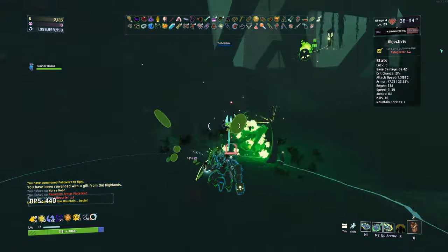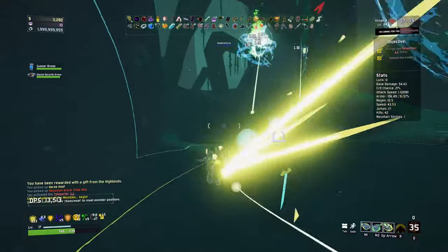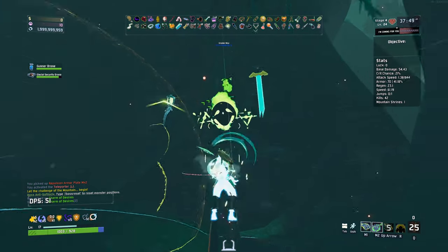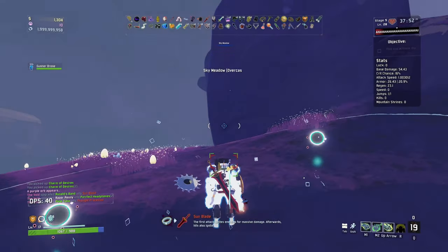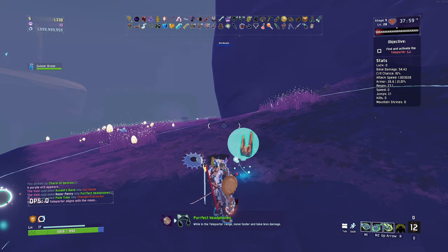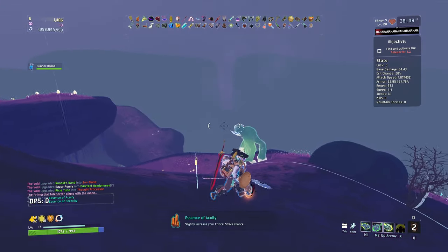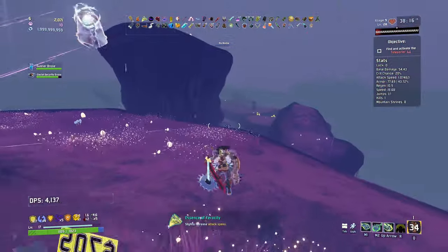This active is bonkers — absolutely ludicrous. It just one-shots bosses. We've got a bunch more upgrades here. First attack ignites enemies for massive damage — afterwards, hits also ignite. Teleporter, critical strike, attack speed. Using a skill with cooldown reduces cooldown of all skills — wow, okay, that's good. That seems pretty strong.